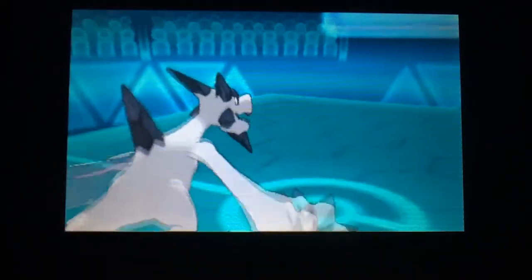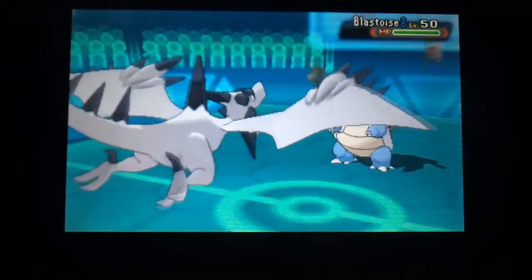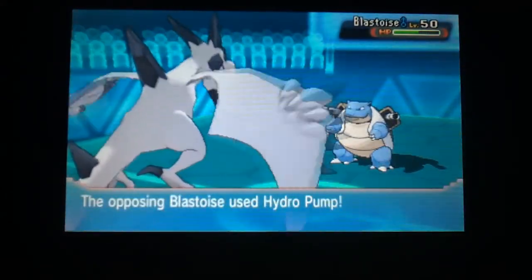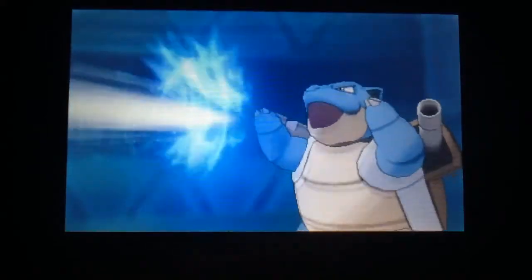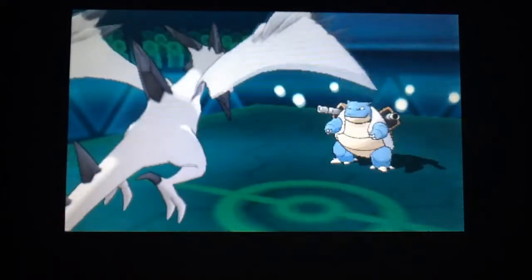Their final Pokémon is Blastoise — a very beefy Pokémon, good for Rapid Spin and things like that. I go with Rock Slide to try and force a flinch, but no such luck. Hydro Pump comes out, and due to Aerodactyl's Rock typing that is super effective, bringing me down to 14 HP.